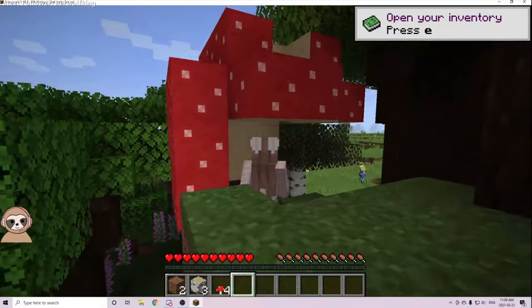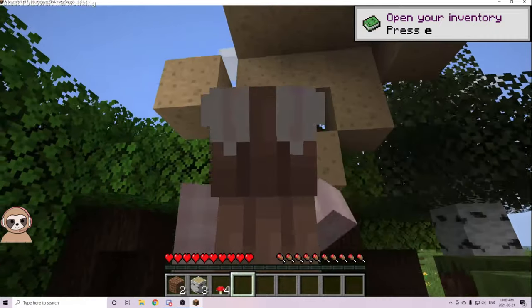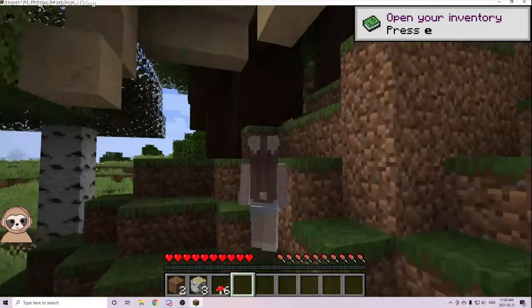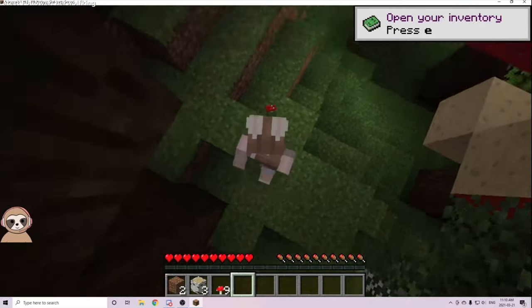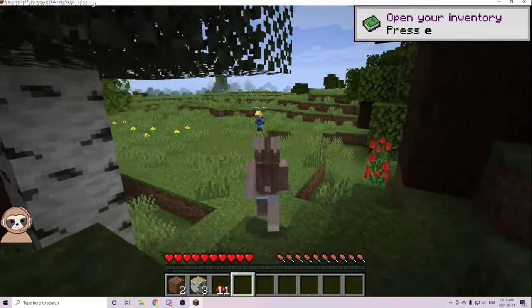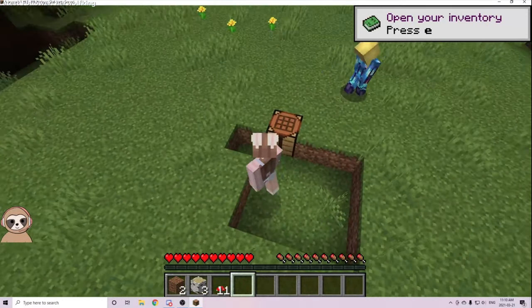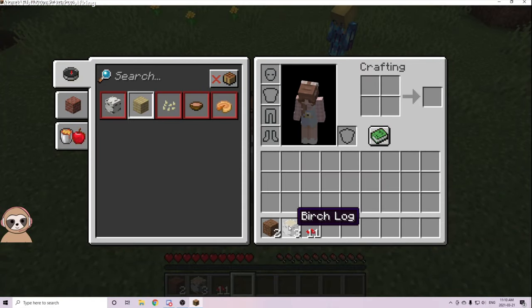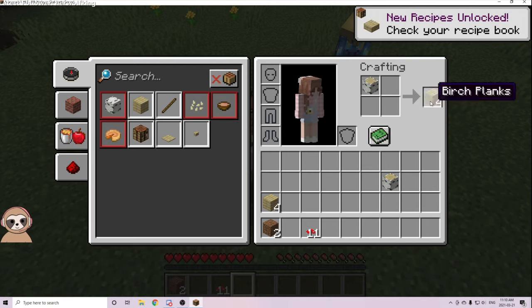I'm gonna see a green boy. Do I just punch him? You should probably run away — you'll probably die. Be careful, you don't want to die immediately. Stay out in the light. What's that? That is a crafting bench. Go into your inventory — you have wood now. I got birch log. Place it in the crafting grid and you'll get birch planks.